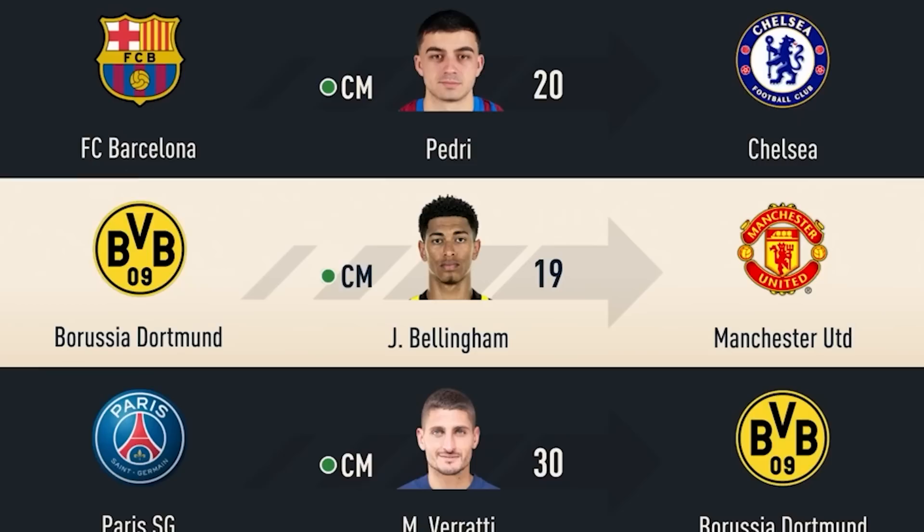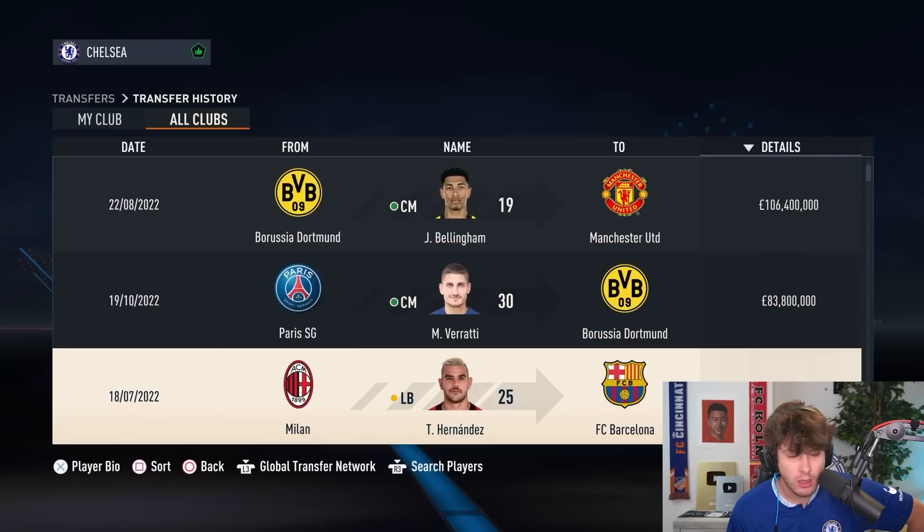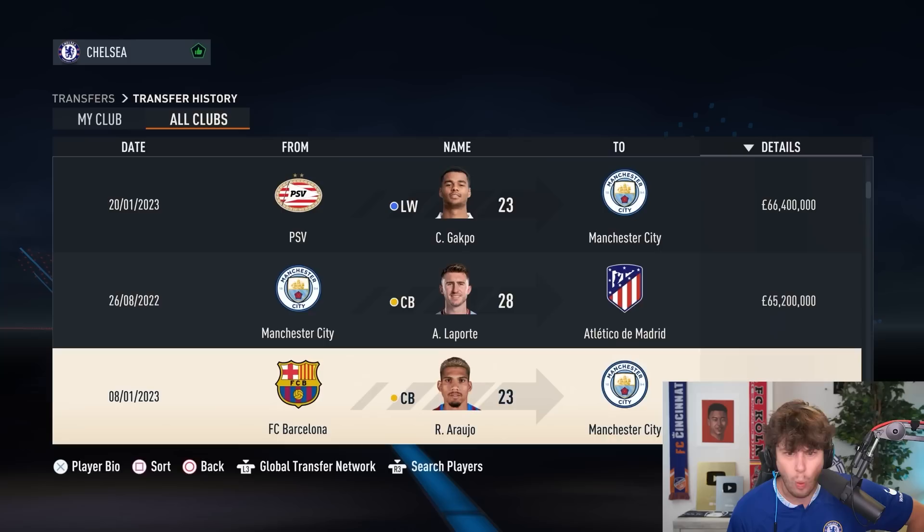It's January 31st. Before moving on to the Champions League, let's see the biggest signings of the transfer window — I'd be surprised if we don't have the biggest of them all. Yes, the Kai Havertz move was number one. Bellingham to United, Verratti to Dortmund, Hernandez to Barca, Gakpo to Man City — there's actually a lot of big moves. Man City making a lot of moves. Obviously, Ronaldo. Declan Rice to Inter. Career mode is getting really interesting this year.